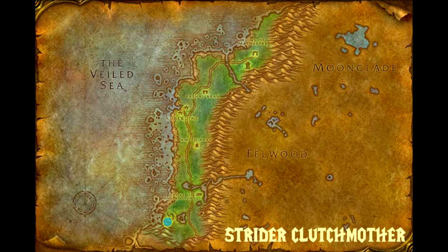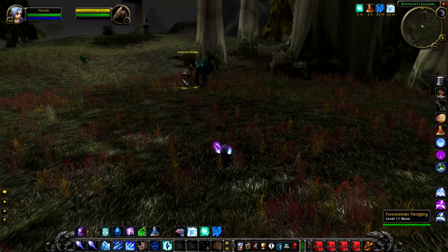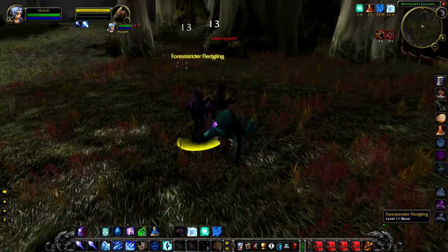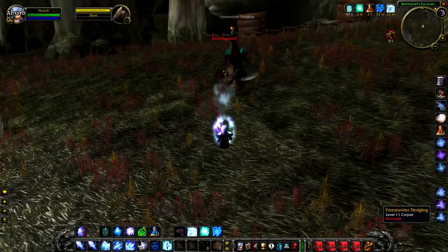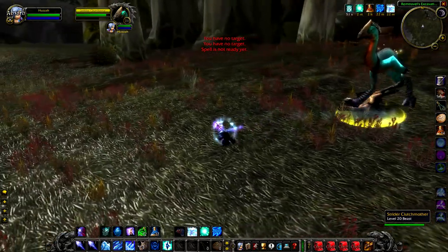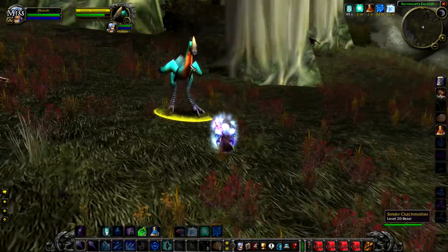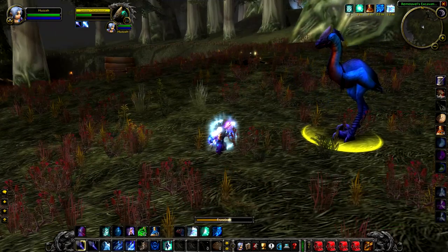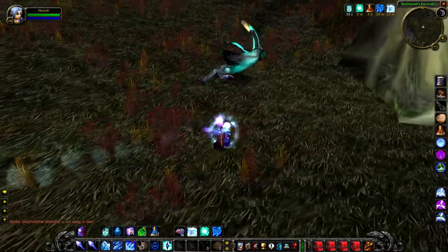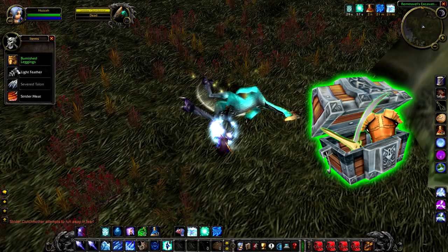Up next is the Strider Clutch Mother, a level 20 rare tall strider that is directly west of the Master's Glaive — literally a stone's throw away. She's an awesome looking tall strider, similar to Mazarinache. As a hunter, the Strider Clutch Mother is a really good tame — who wouldn't want to be running around with a giant blue radioactive chicken? If you kill her and loot her, you will get an increased chance to drop greens.